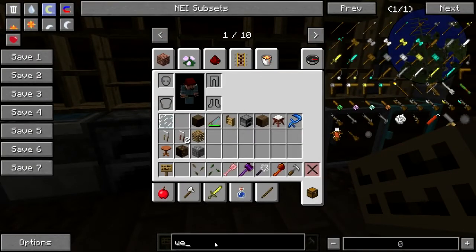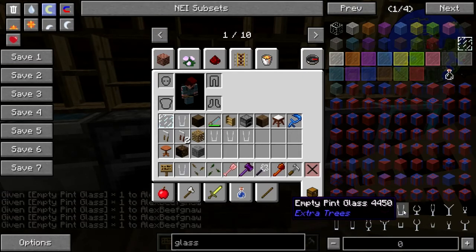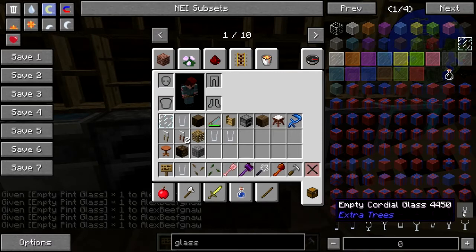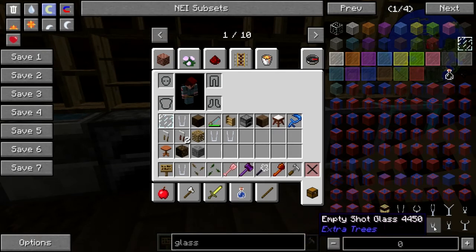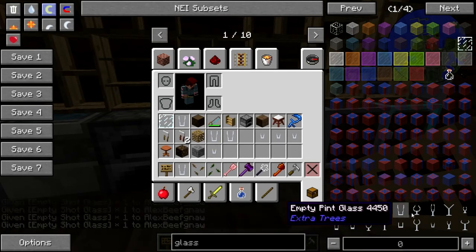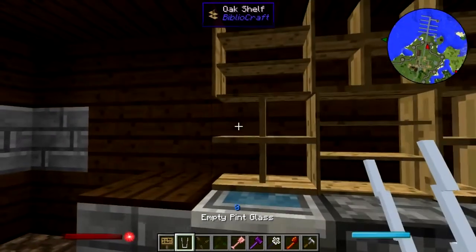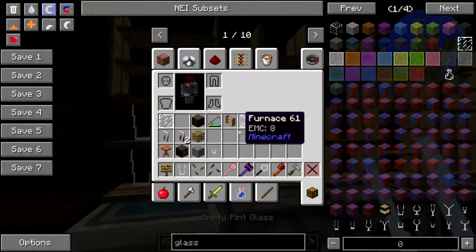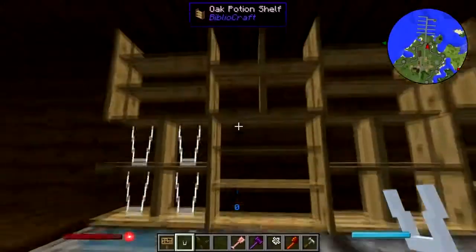Let's get some glassware. Now this is not a terribly fancy establishment, so pint glasses I think would be good. Snifters, flutes, cocktail glass, cordial glass, Collins glass, highball glass, shot glass — there we go, some shots. Hurricane glass — yeah, I think that's enough actually. Pint glasses, four of each up on the thing here. Those don't go on potion shelves, okay.